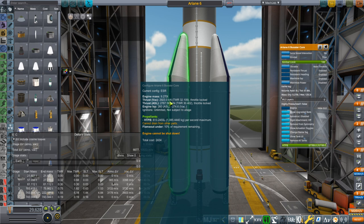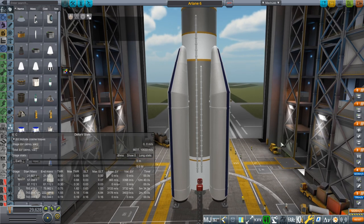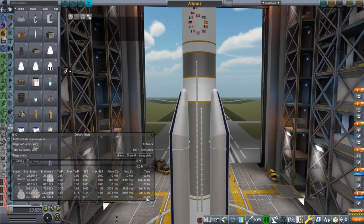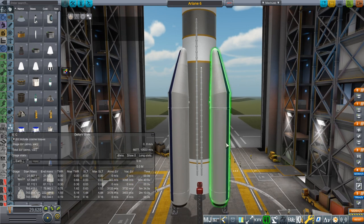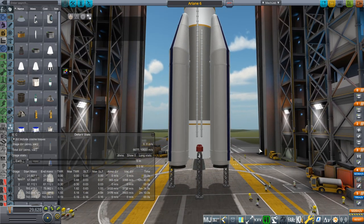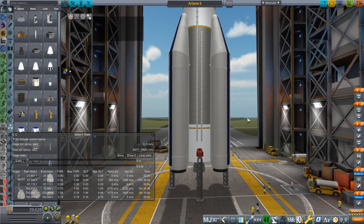The ISPs seem pretty consistent across multiple sources — my ISP is 260 at sea level and 274.6 in vacuum. The average thrust of the boosters is lower than this maximum thrust because there's a thrust curve, and I've assigned a thrust curve to it. The burn time will end up being more than 2 minutes and 10 seconds, but we've got the right amount of fuel and certainly a lot of thrust, so we're getting off the ground with a good thrust-to-weight ratio.